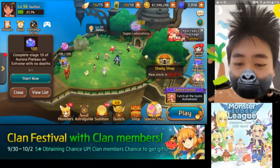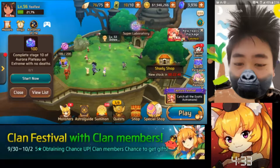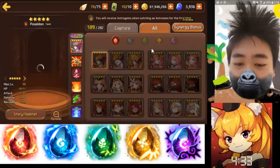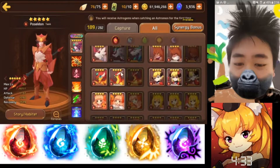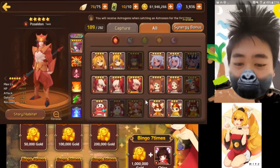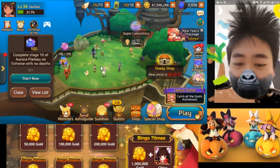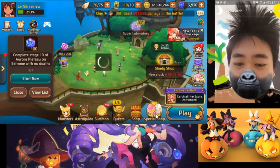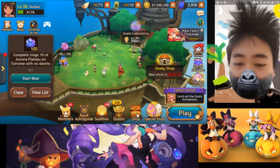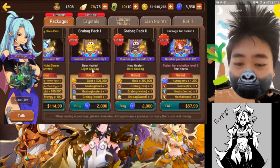Hello amazing people, great to be here again. Today we're gonna look at the Astromon — the new event monster, the Grab Bag. The Grab Bag is a three-star monster for all elements, including light and dark. For people interested in getting the light and dark versions, you have to go to the Shop right here and buy them with 2,000 Astro Jams.